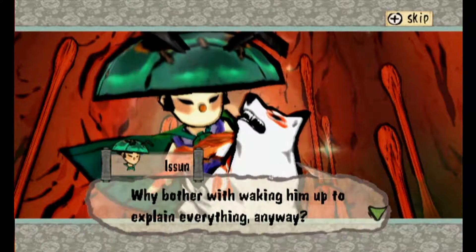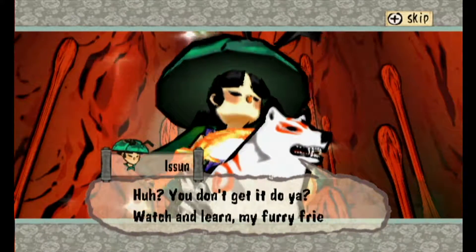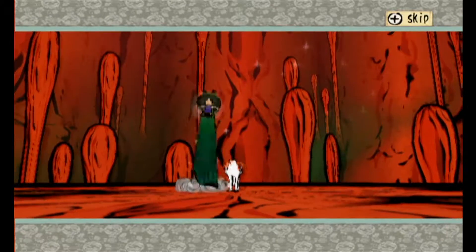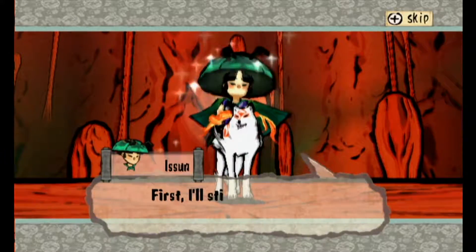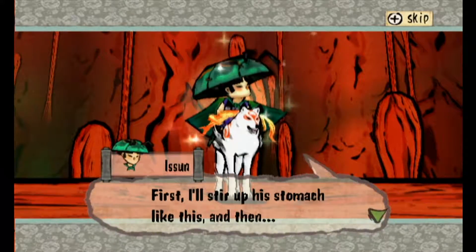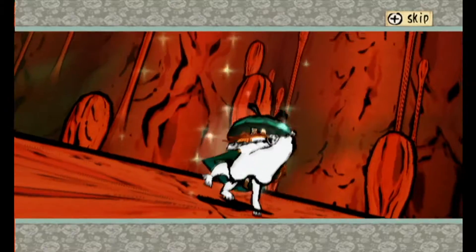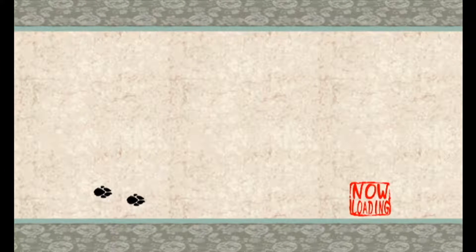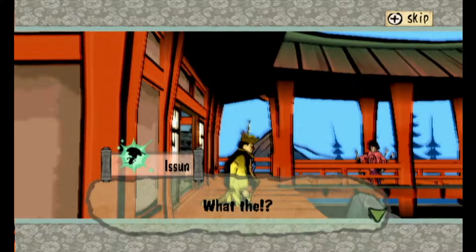Why bother with waking him up to explain everything anyway? Watch and learn, my furry friend. Here we go. Ahem. I'll stir up his stomach like this, and then magically we have control over his actions and his body. Oh but look at that — somehow we got him to stand up. Hey, are you okay, Ami? Looks like we managed to make the emperor stand up.